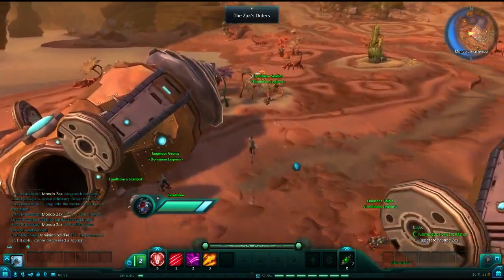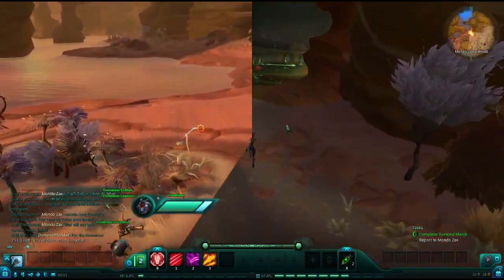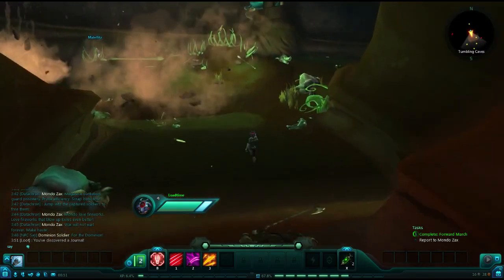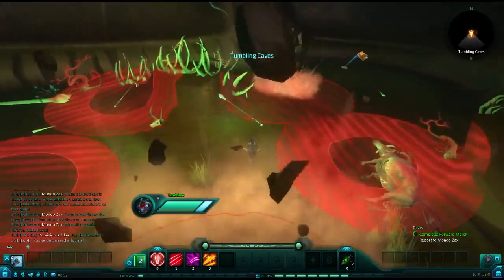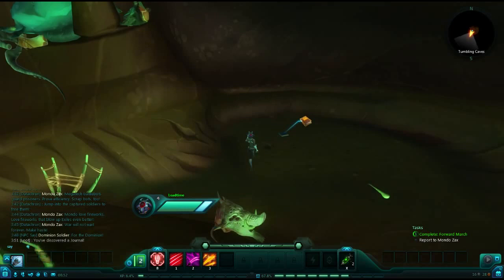Head north along the coast until you reach the Tumbling Caves. Head inside, dodge telegraphs as needed, and you are looking for your second journal, which is labeled Explorer Bosbo's Journal.